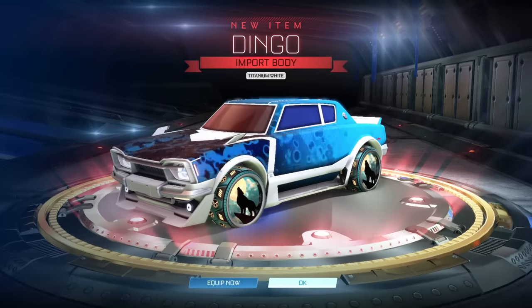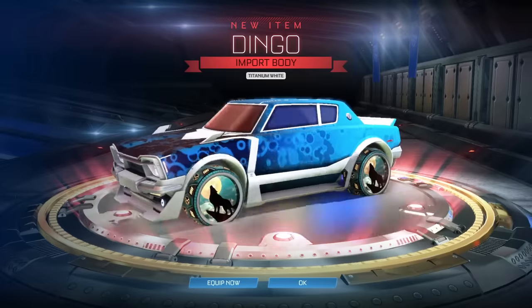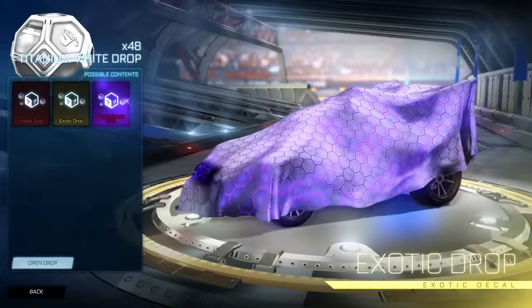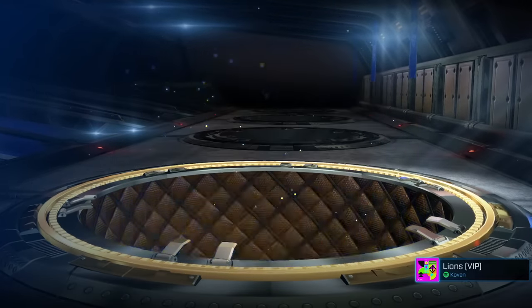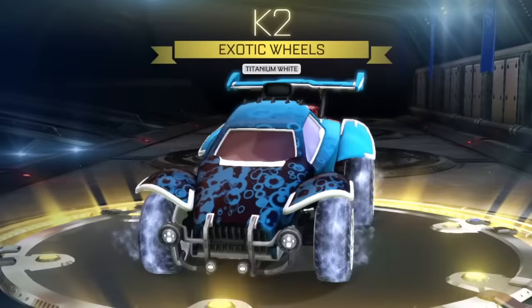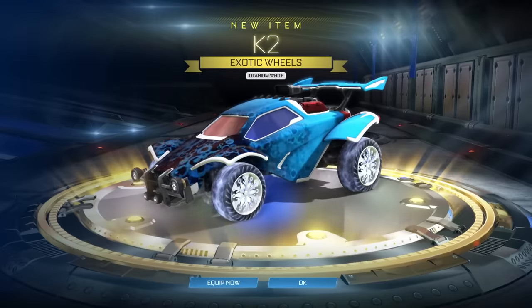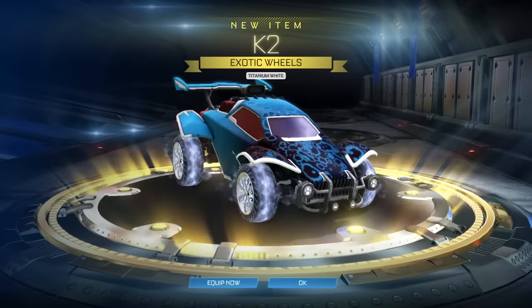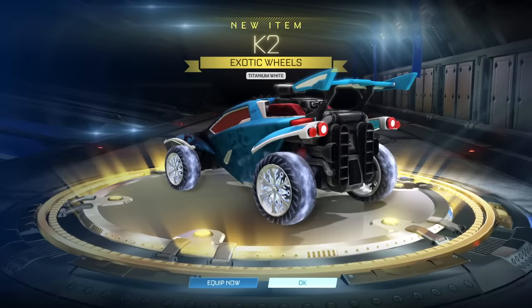That is pretty freaking good — a titanium white Dingo on the second drop. Rocket League, I hear you. They're teasing the painted cars, which are probably some of the best ones we can get. Now we get a wheel — titanium white K2 wheels. That's like the best color. Of course it is, it's titanium white. But for K2 wheels, these go beautifully. So far this has really impressed me. I thought we'd end up getting some really trash items.